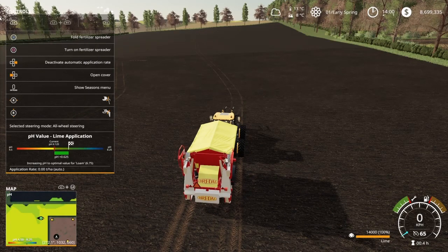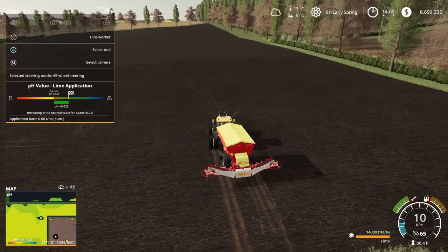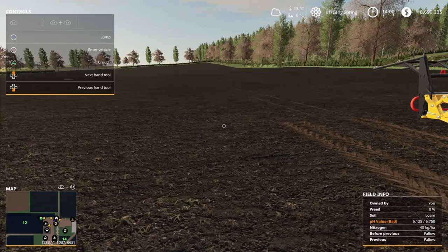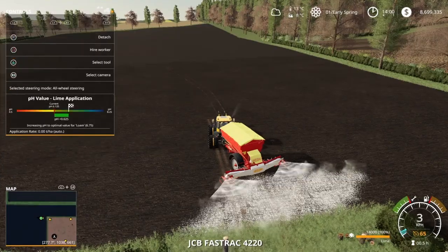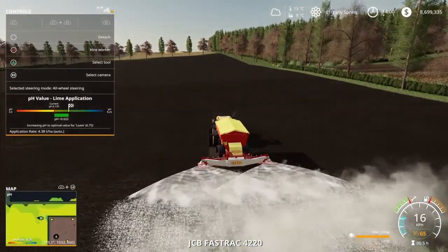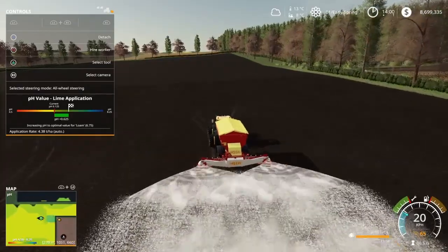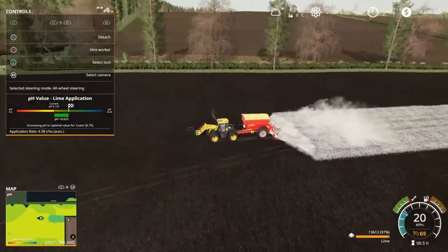Let's unfold the lime spreader and see how we can go out here. PH values are bad — 6.1 compared to the 6.7 needed. Let's see on the minimap if it's changing color. There we go — it's working.